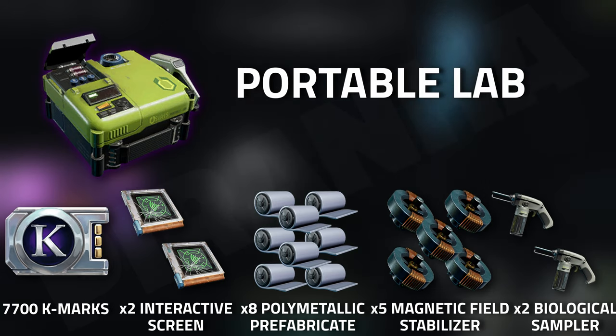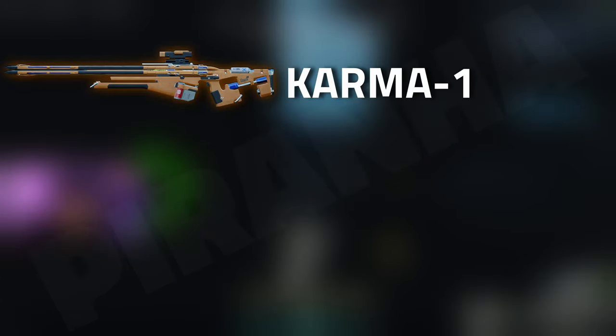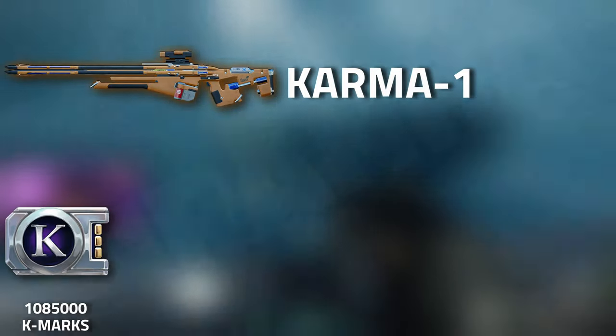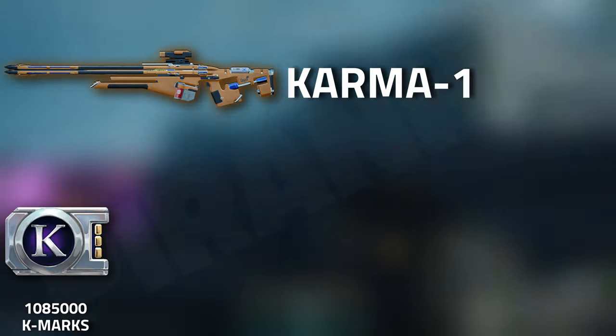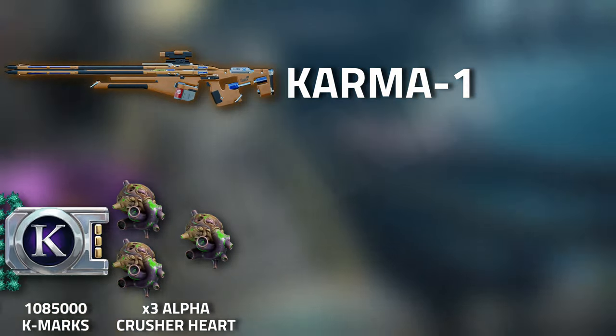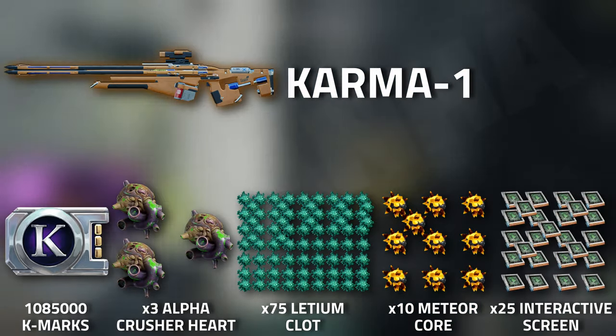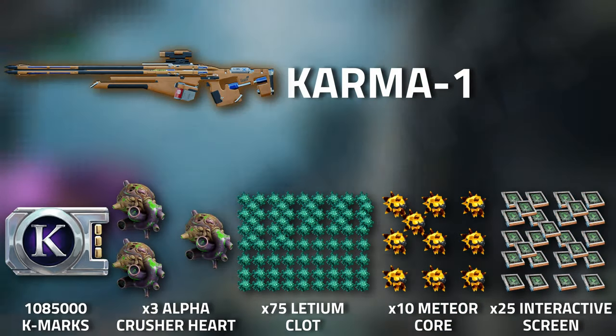For the Karma Dash One, you are going to need 1,085,000 K-marks, three alpha crusher hearts, 75 latinum, 10 meteor cores, and 25 interactive screens.